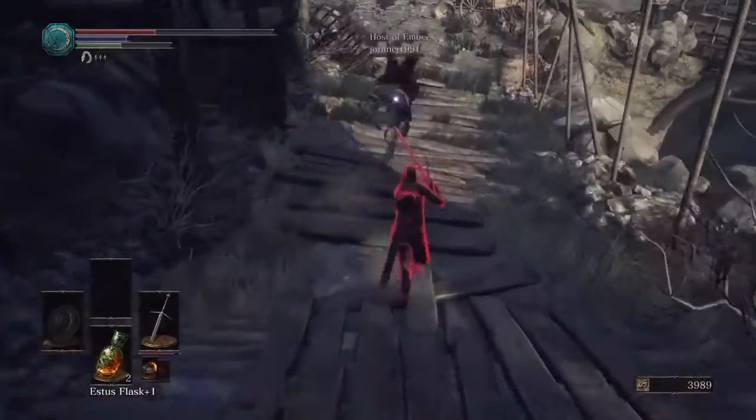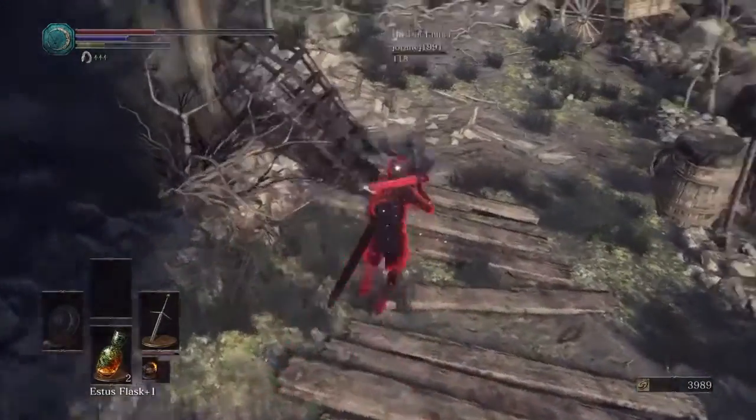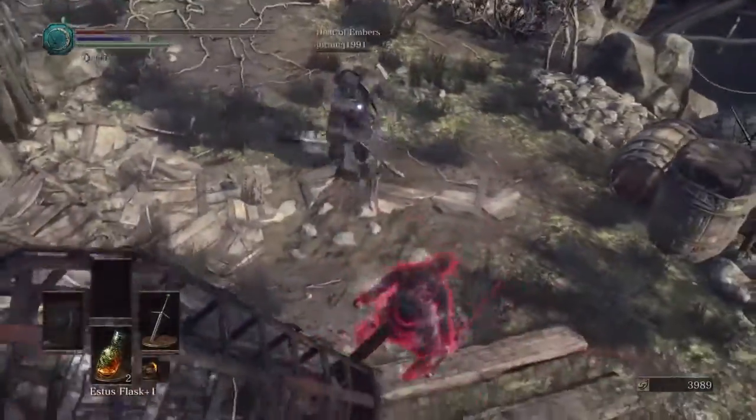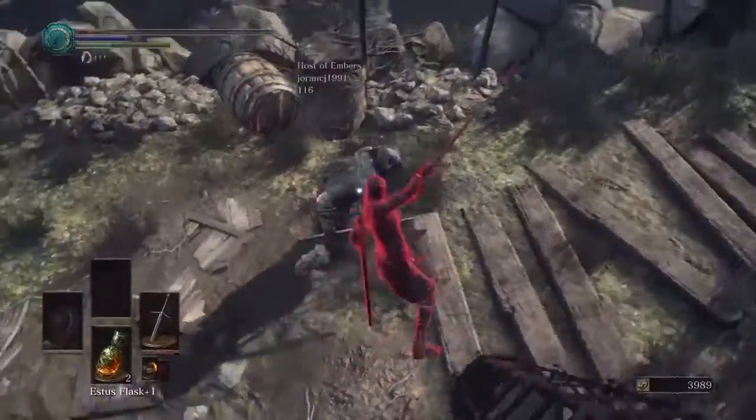The main thing is that you still have stamina left. So basically the Buckler is just a lot less punishing if you mistimed your parries and get a partial parry.